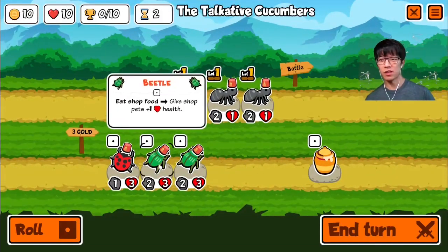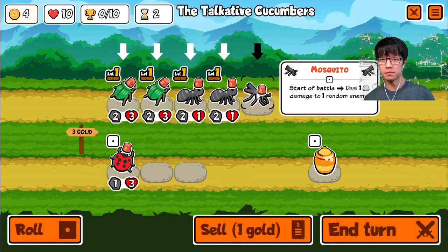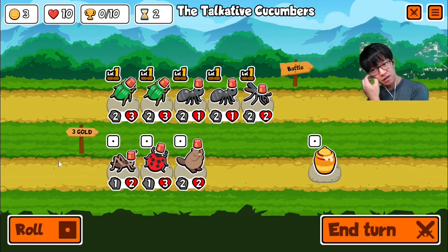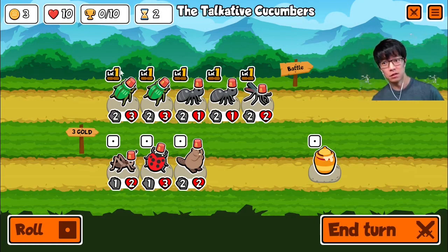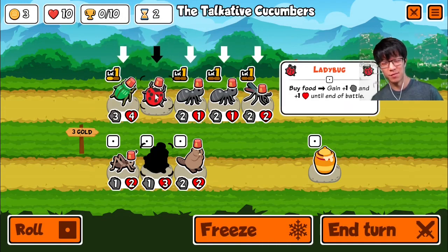Don't love the early draw. I do like the beetle, though. Beetles are pretty good. So it's better to stack and buy here. That might have been the wrong stack. I'm not sure. Maybe I should have stacked the ants. I don't know.